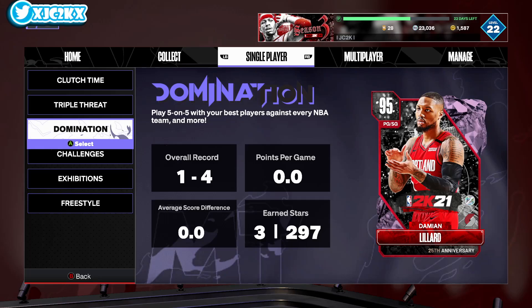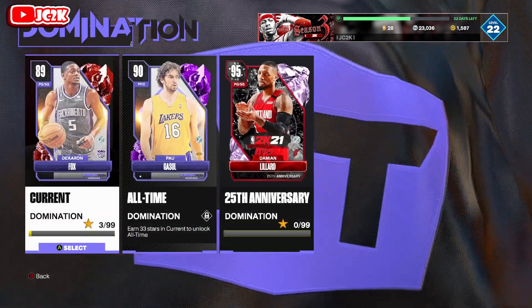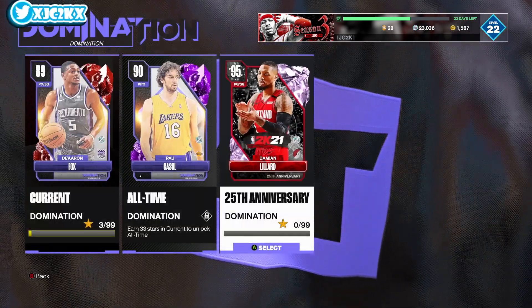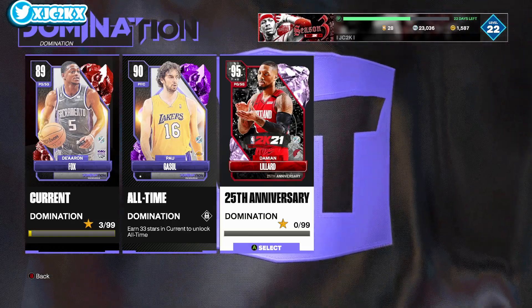Welcome back to another JC2K video. Today we're talking about how to get the brand new Tiz the Season agenda player Jalen Suggs, but mainly focusing on how to get this Damian Lillard and whether or not Domination is worth completing for this Pink Diamond Damian Lillard and all the other rewards from this 25th Anniversary Domination — that's the primary focus of today's video.